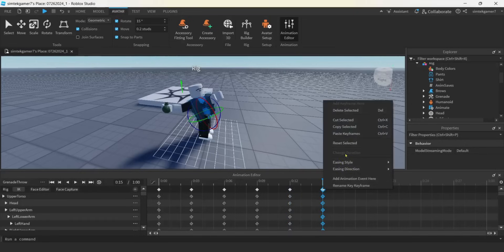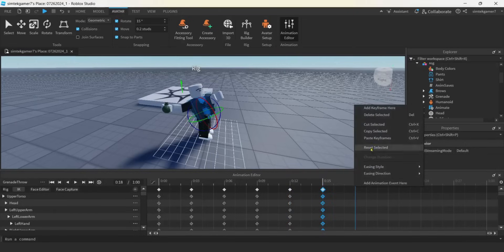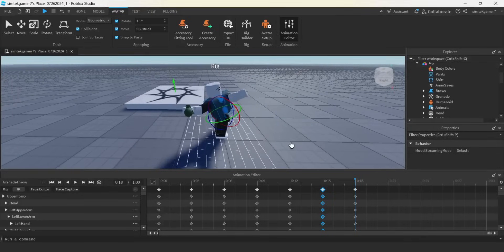Wherever that blue bar is it's going to change the keyframe, so hopefully it only changed them right here and not these other ones. I'm going to copy this and hold that position — just three more frames. Paste keyframes. Let's see what we got, let's play it. Let's put one intermediate frame in there because we don't want Roblox to optimize the movement too much.